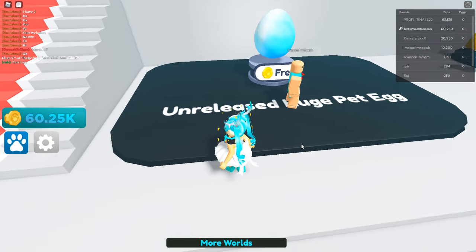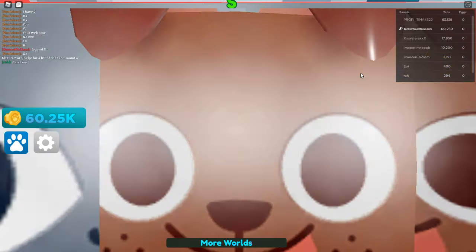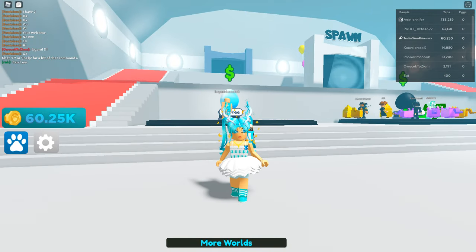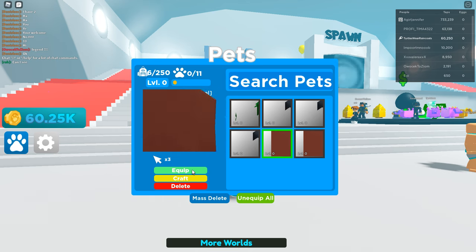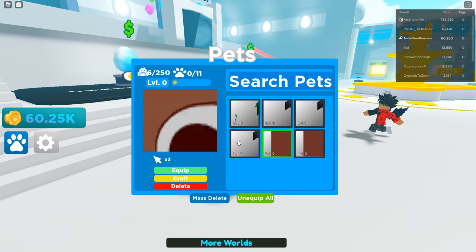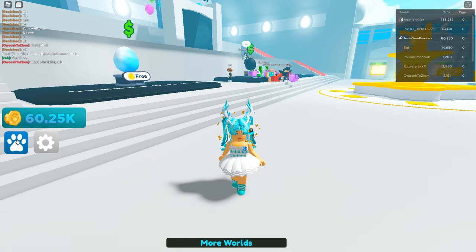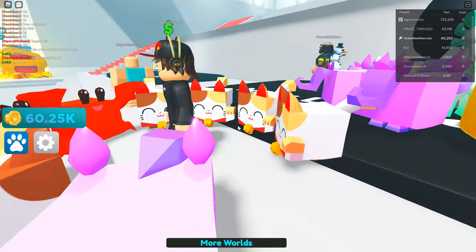These are the new eggs — with the huge pet egg we can hatch a few to see what the huge dragon and huge dog look like. I just got two huge dogs and a huge dragon. Let me equip these so you guys can check them out. Let's equip the dragon and the dog — wait, how come I can't see them? The pets are invisible. I don't know why — I equipped them. I'm guessing everybody's having the same problem, but this person over here does have their pets visible.